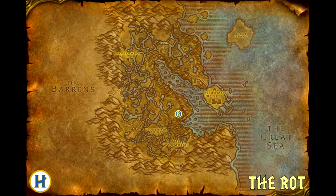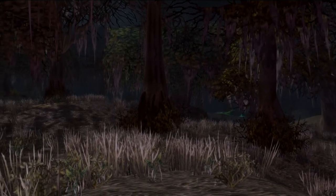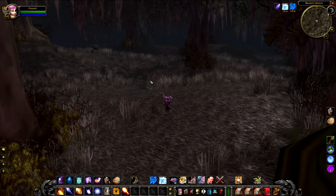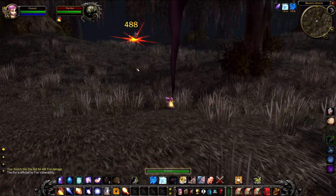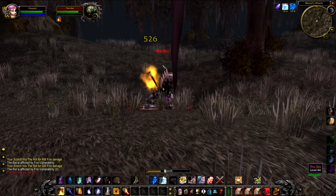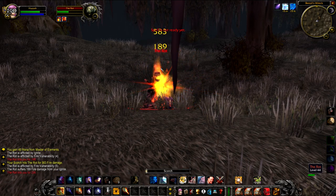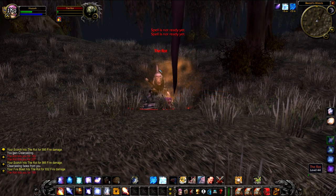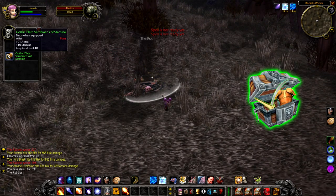Up next we have The Rot, a level 44 Ooze that hangs around directly to the south of Beezil's Wreck, but just north of where Heyok is. This guy was an absolute pain to find because he looks a lot like some of the other slimes in the area and he just blends in so well with the environment. Using /target doesn't work very well either. Regardless, he does a little bit of damage and killing him will give you a random green.